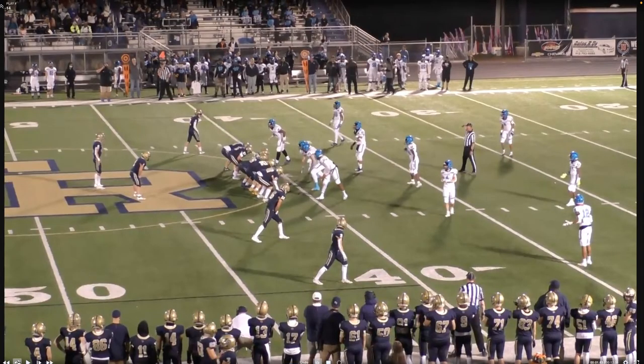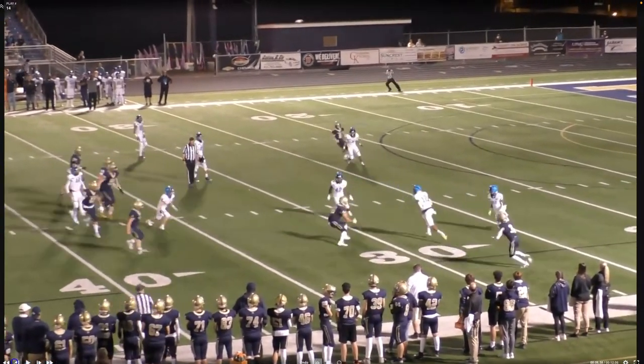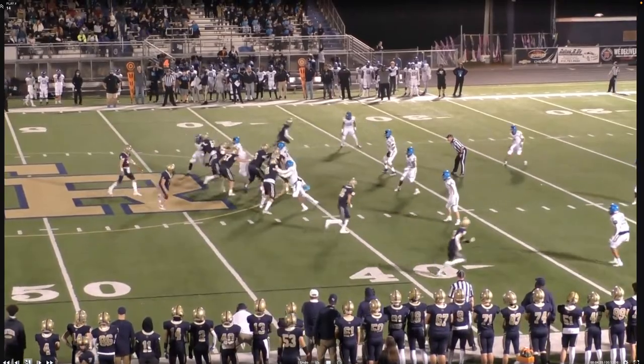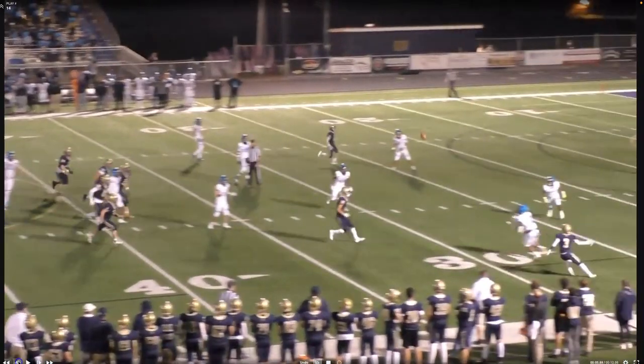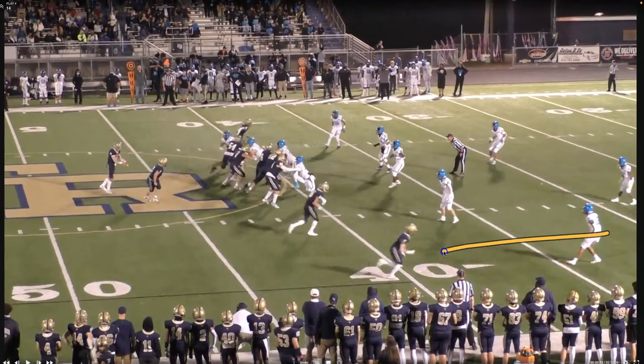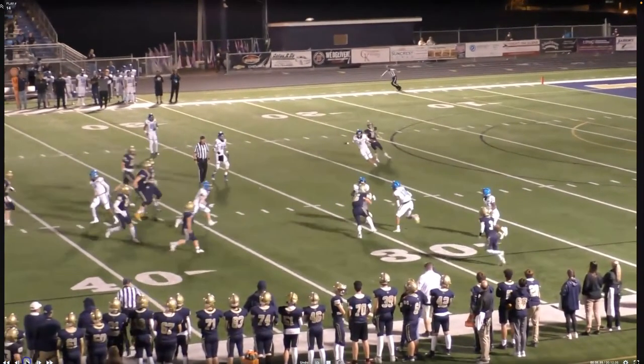The next three plays deal with quick kicks. Understanding the situation: same team, fourth and long — will they go for it? As we see, the quarterback takes the snap and quick kicks it. A good use of the O2O is to let the deep officials know this was a kick. If the ball hits the ground, the deep wing may not know it was a kick if they're watching their key. If you let them know it's a quick kick and the ball hits the ground, they won't blow their whistle.